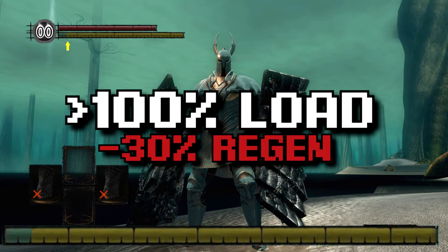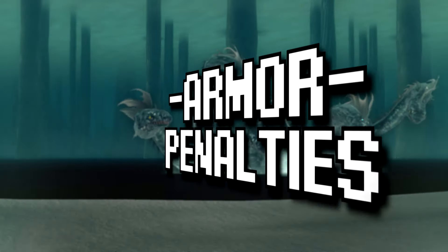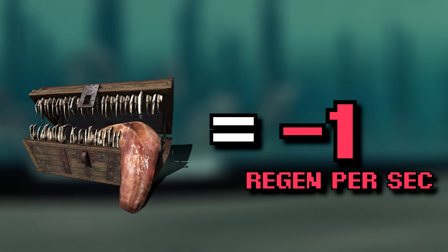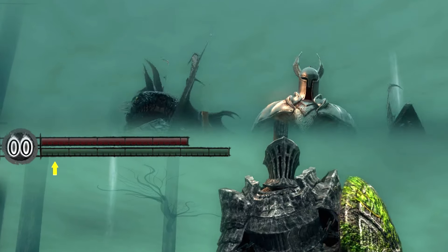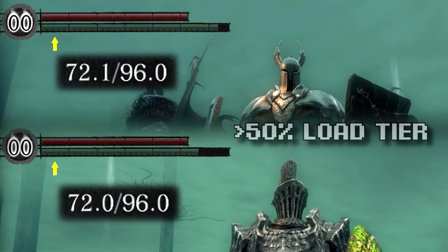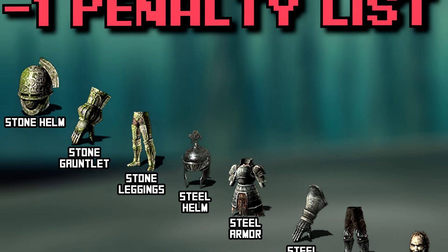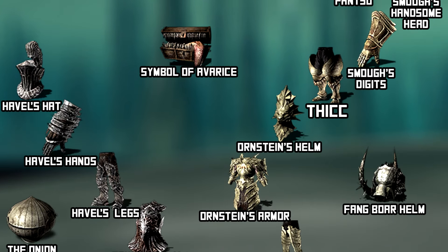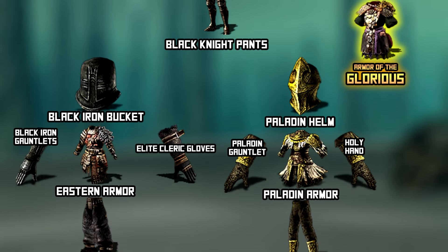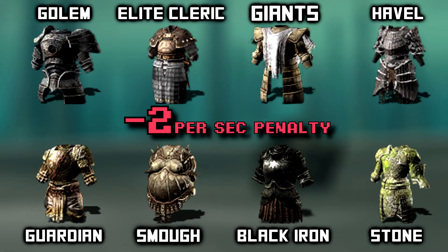Now for the most interesting one — armor penalties. Many armor pieces reduce regen by a small amount, so you can have two players in the same encumbrance tier but they will regen at different rates. Here is a list of all the armor that gives a minus one penalty per piece worn — it's pretty much everything that isn't cloth.